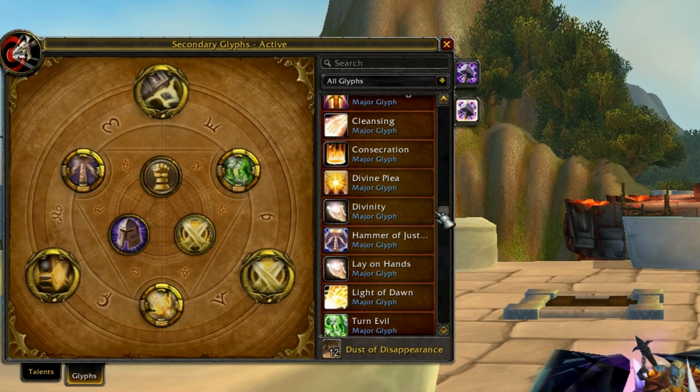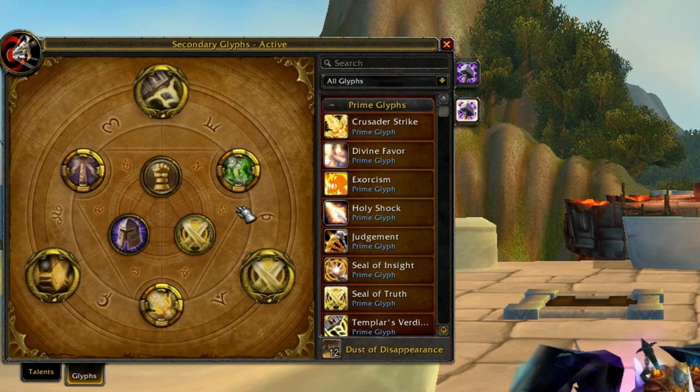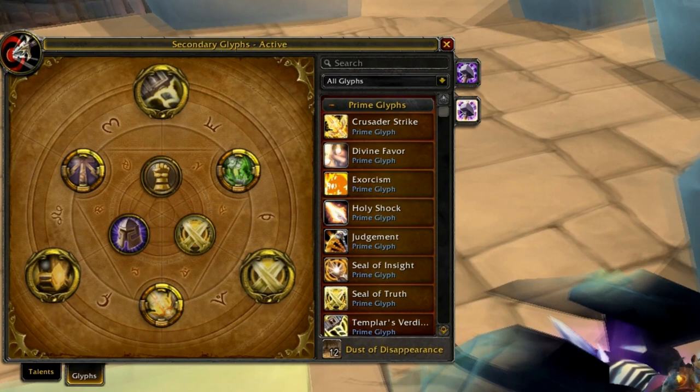You could switch back and forth between Turn Evil and Cleanse because you need to be cleansing a lot and it takes up a lot of mana, but Turn Evil is probably the best.